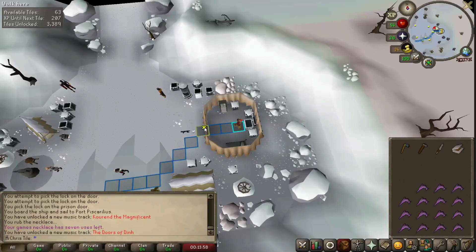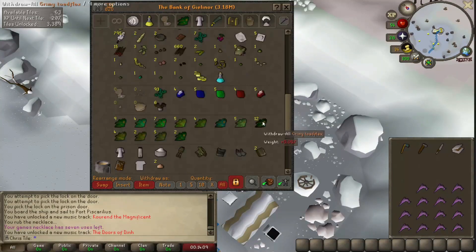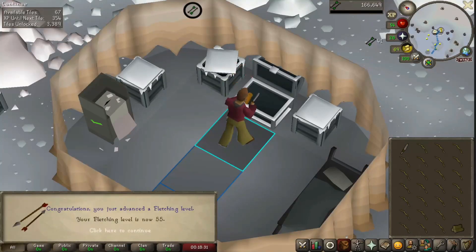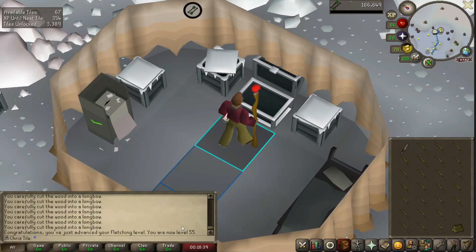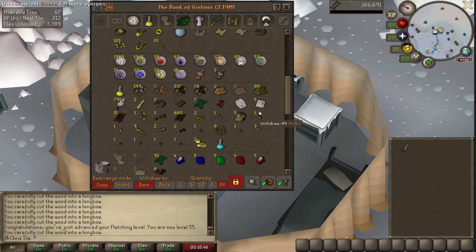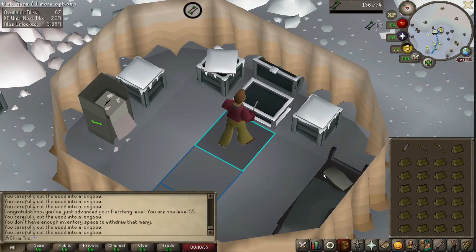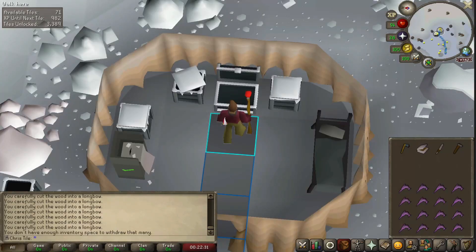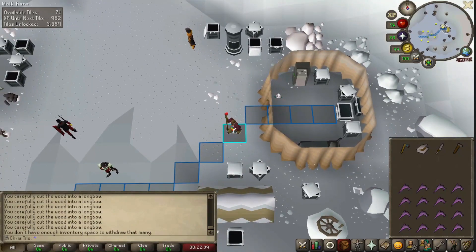The teleport goes through and here we are. Need to get over to the bank chest — I think it's going to cut it a little close on this first game but we'll be okay. I had some willows in the bank and decided to fletch them up. There's 55 fletching — we can now make maple longbows and broad bolts, which is a really good level to have on an ironman. Particularly those broad bolts, once we get into slayer, are going to be our bread and butter — a couple of steps above mithril bolts or bone bolts.